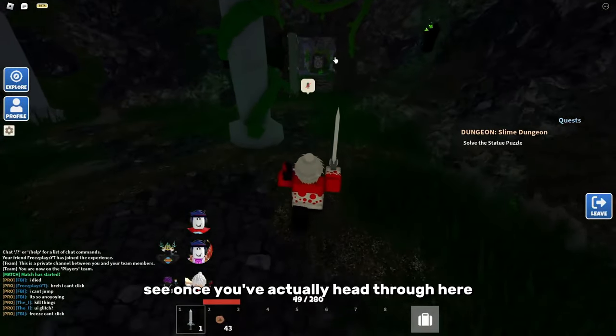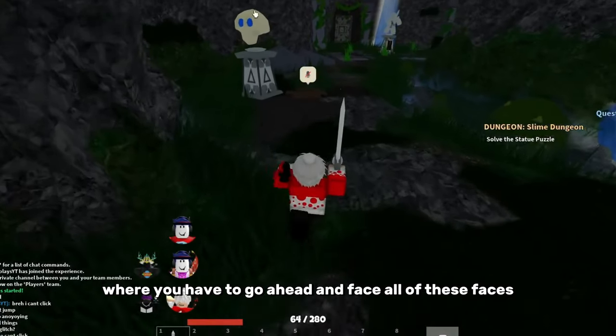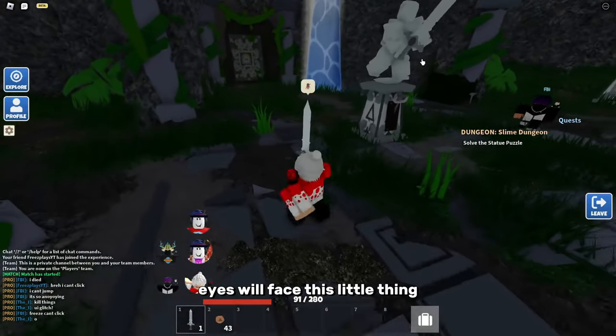Once you've headed through here, you will see these three little statues where you have to face all of these faces towards the central statue. You can go ahead and rotate it so those two skeletonites will face this little thing.